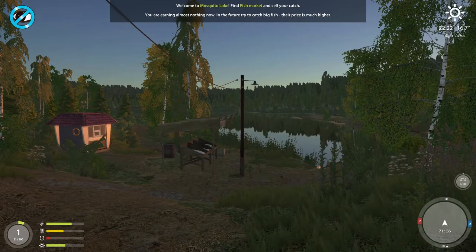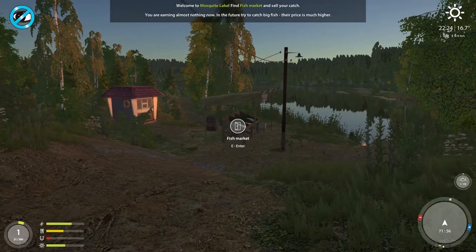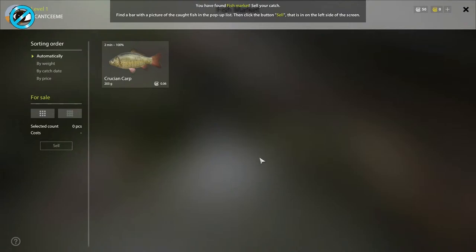The game notes you're earning almost nothing now, and in the future you should try to catch bigger fish because the price is much higher. Found the fish market — sell your catch by finding the bar with a picture of the caught fish in the pop-up list, then click the Sale button. Got six coins for that one.